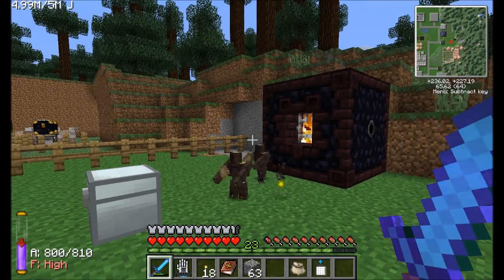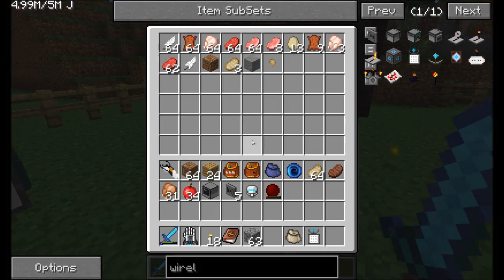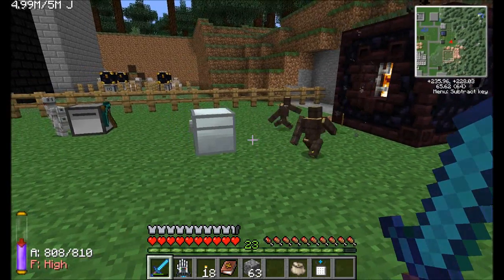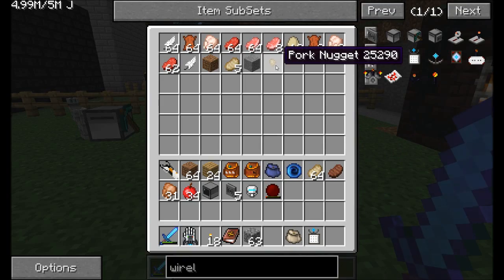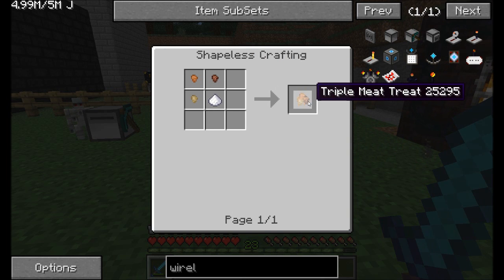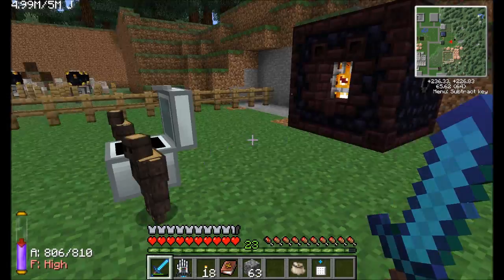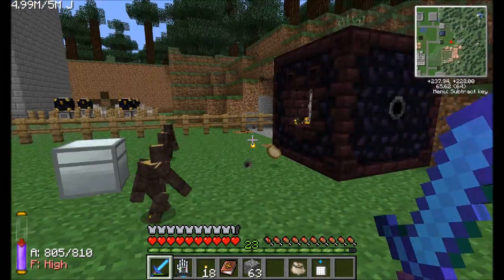We'll see if it shows up. Did we get one? Yeah, we did - we got a pork nugget! Nice. It's kind of like you don't get as much cooked meat, but what can we use pork nuggets for? Oh, you can use them to make the triple meat treat. We're also going to need beef and chicken nuggets. But we're not going to stop there - I want to show you guys something else that's really neat that goes along with this.